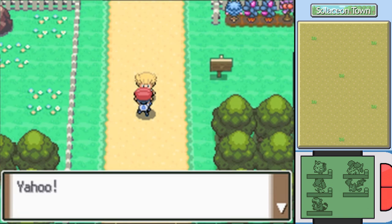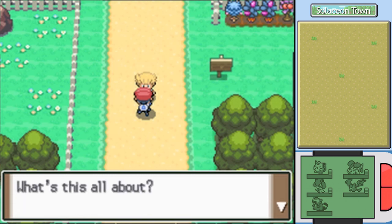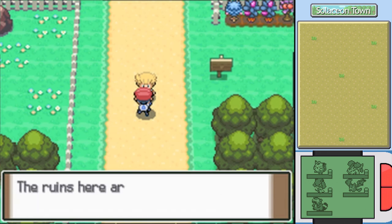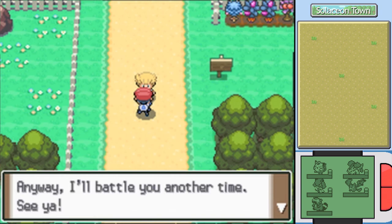Yeah, it was seriously that close. Yahoo! Hey, Emil! I got something cool — I'll show you as a special favor. What's this all about? I got some seals but I forgot to put them on. Oh right, it's because I was at the ruins. The ruins here are cool — you have to check it out. I found a hidden machine — it was Defog. Anyway, I'll battle you another time. See ya!